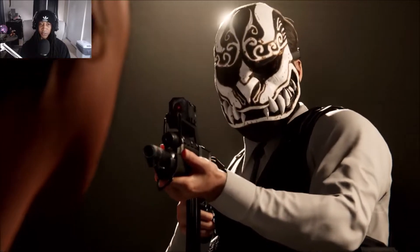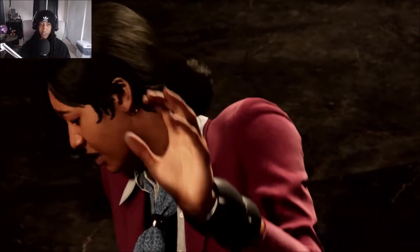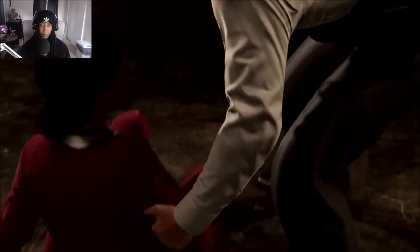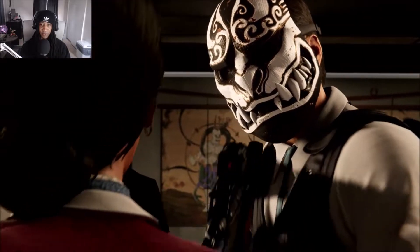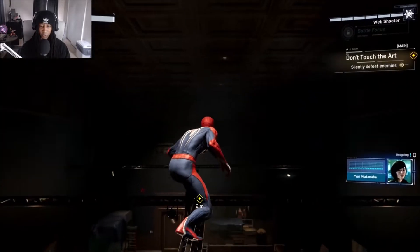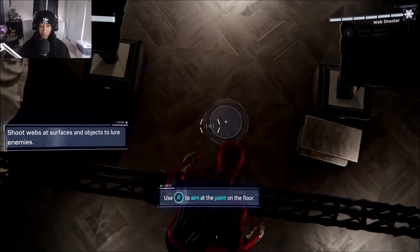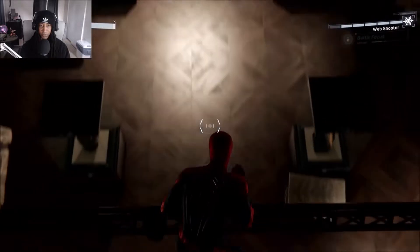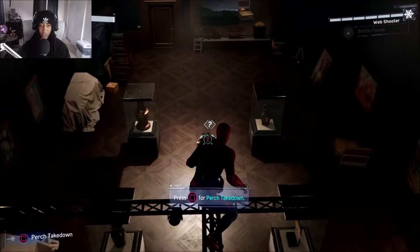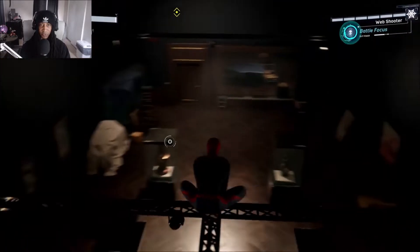Alright, what's... oh my. Is that a submachine gun? That mask is terrifying. Who are these guys? They work for Fisk? He's wearing a vest. He's wearing a suit and tie. Do you imagine that's what he wore to work? Pete wants to pick him off silently, so that's what we're gonna do. We're gonna do some web strikes and take some people down.